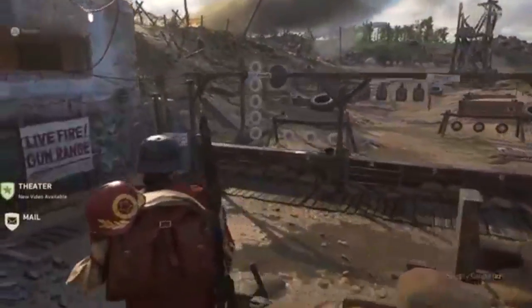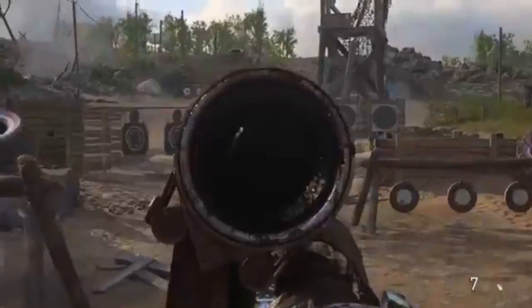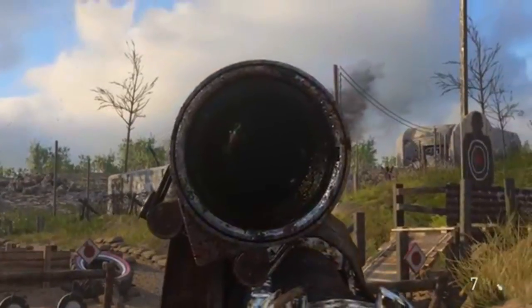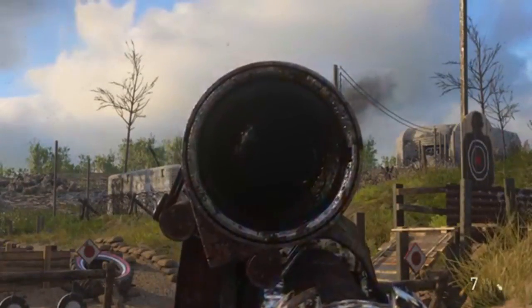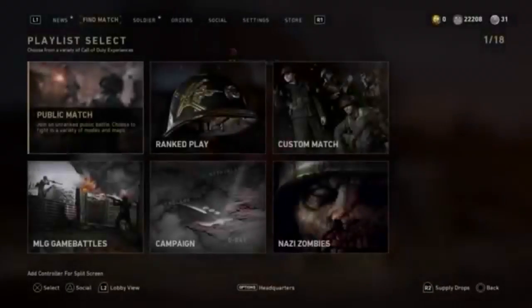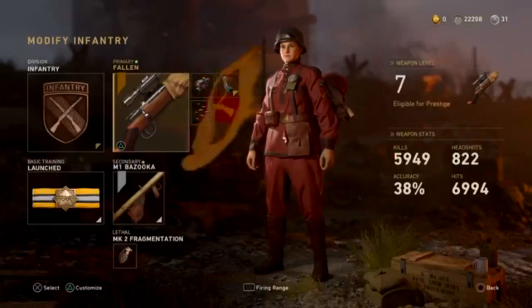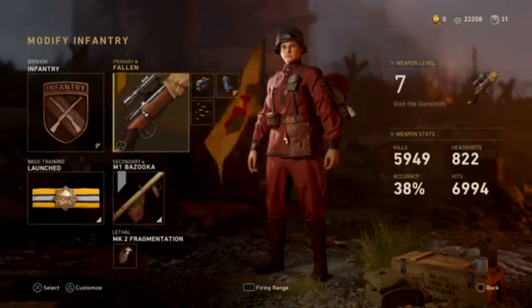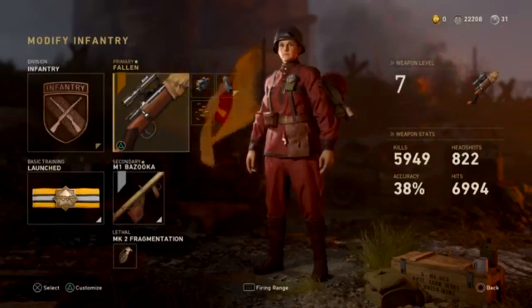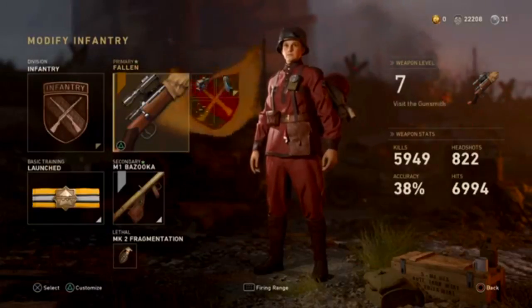There's actually this glitch that can help you with getting your accuracy down while quick scoping. Now as you guys can see, my scope is black, and you guys are probably wondering how do you do this. Well first of all, all you got to do is go to your soldier and with one of your classes, you got to use a sniper. I don't think it works on the Carabiner, but it does work on the other snipers such as the Lee Enfield, the Kar98k,